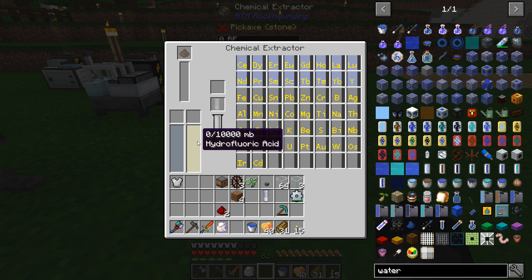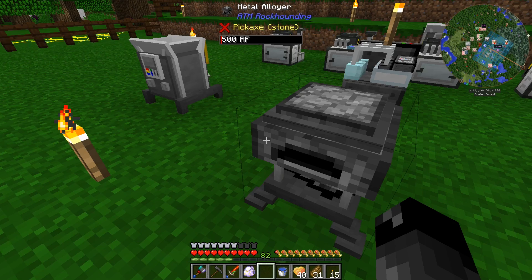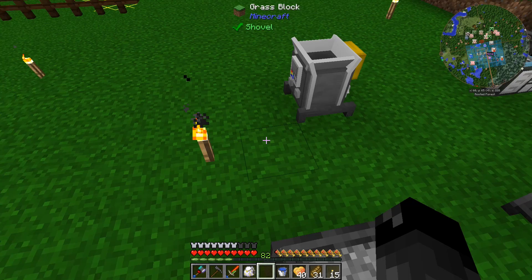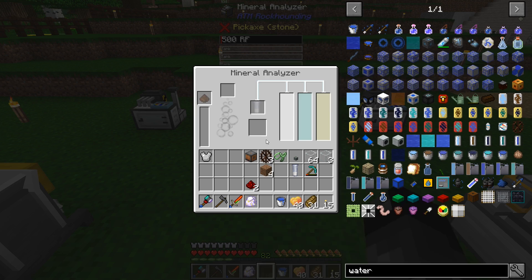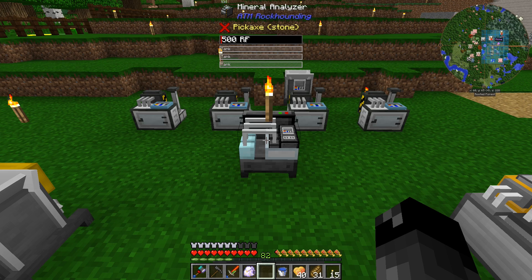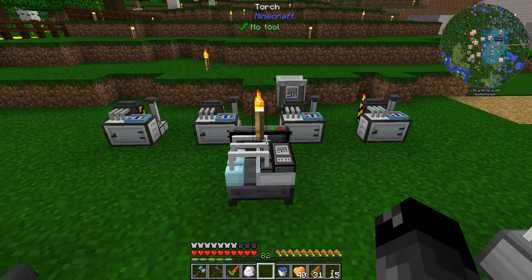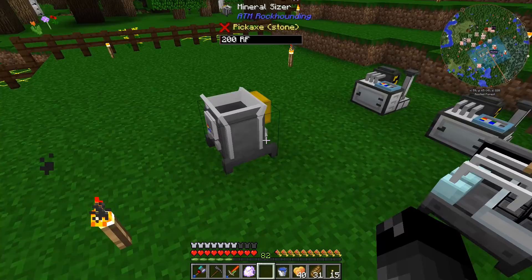We'll be putting syngas over here and hydrofluoric acid over here, which we'll be creating from those other machines, and that'll be able to do whatever this chemical extractor does. The resulting stuff from the chemical extractor goes over here to the metal alloyer. This mineral sizer is the one we're going to be putting the uninspected ore in — it's going to crush it up, and then that heads over here to our mineral analyzer. I think the stuff from here goes over here and the stuff from here goes over here. I figured it would be a good idea to get all these machines laid out before we start doing things manually by hand and lose a whole bunch of stuff. I think this is going to be a pretty good setup.